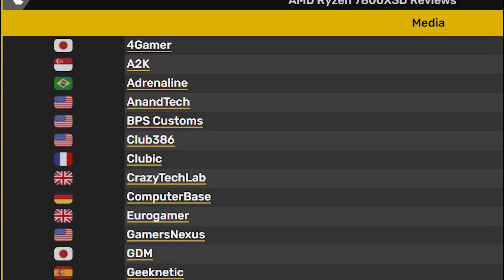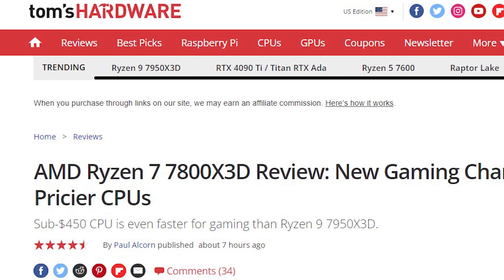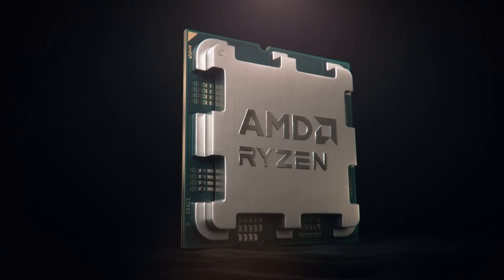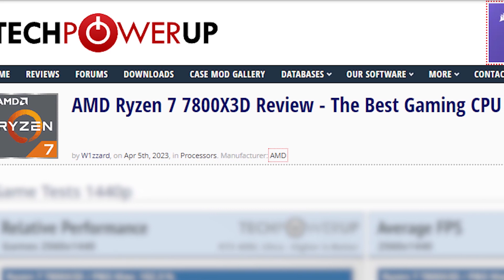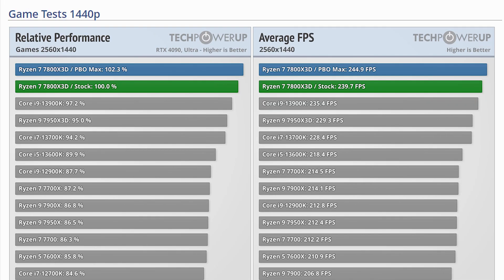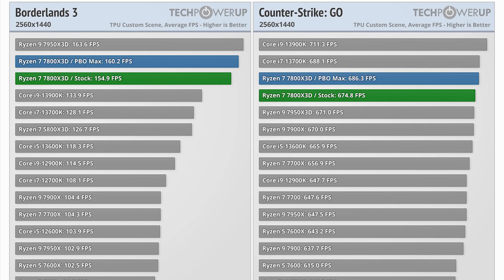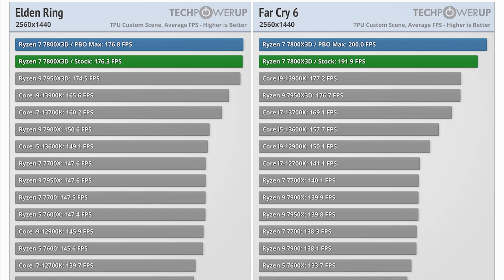Finally, we have the AMD Ryzen 7800X 3D official reviews out. As expected, the CPU has officially dethroned the Core i9-13900K in gaming. Analyzing gaming performance at 1440p and 4K resolutions from TechPowerUp's detailed review, the 7800X 3D is able to outperform the i9 by a small margin in most games, similar to the 7950X 3D.